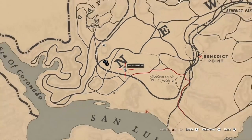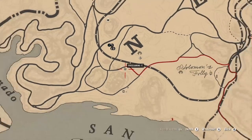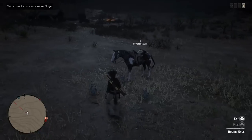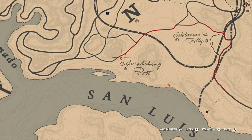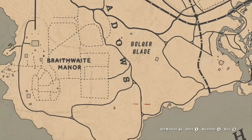Desert sage is going to be similar to hummingbird sage in the sense that they're both purple, but desert sage is a little bit smaller. They are however easy to notice with the contrast of the grass out here — it's pretty much the only thing that has much color to it. Here are some more locations; there's another one right next to the spot where the steelhead trout used to spawn at that little cabin, which doesn't work anymore by the way.